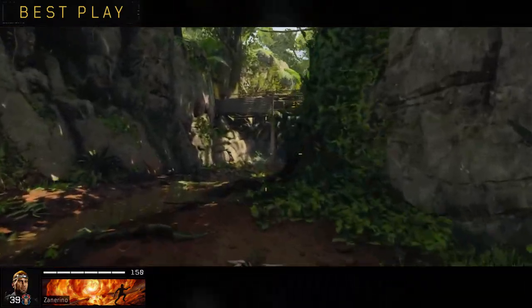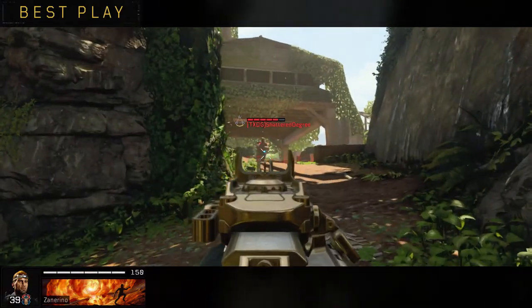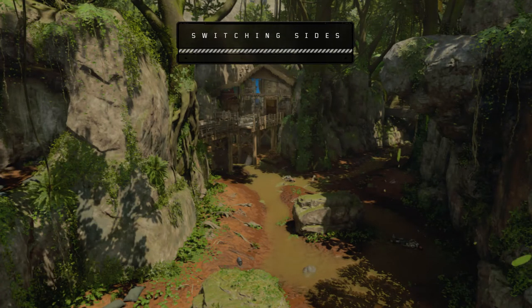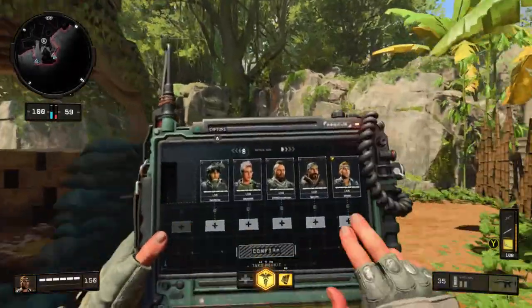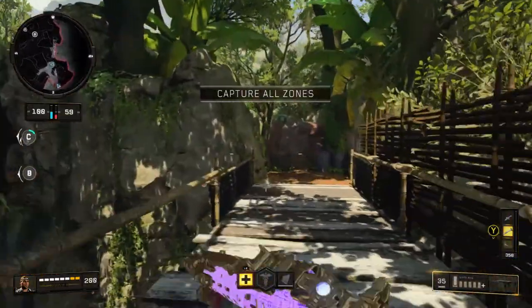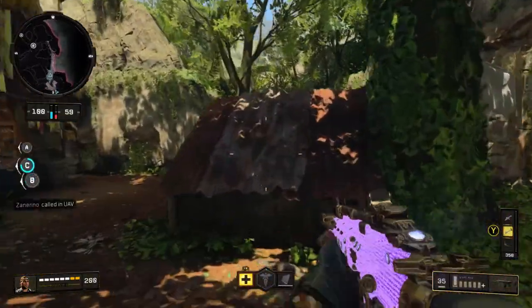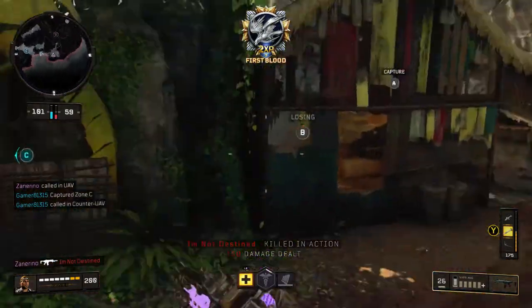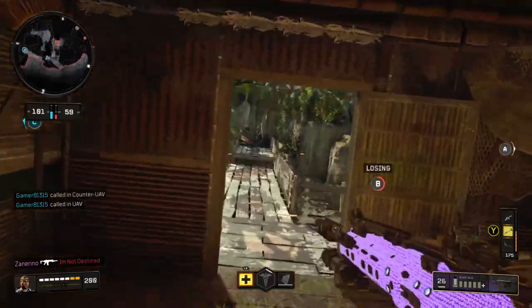The third and final specialist I'd ever recommend — and I hardly ever play this character — is Ajax, because I think Ajax has the nine bang. If you can nine bang people and just walk up and get headshots, just like with Profit's zap, that works. I don't really use Ajax all that much though. I mostly run Profit when I'm trying to go for headshots.